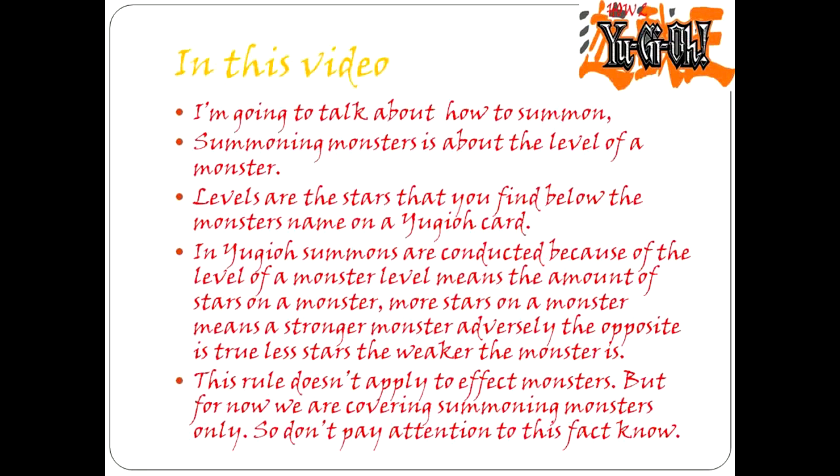Level means the amount of stars on a monster. More stars on a monster means a stronger monster; adversely, the opposite is true — less stars, the weaker the monster is. This rule doesn't apply to effect monsters, but for now we are covering summoning monsters only, so do not pay attention to this fact.